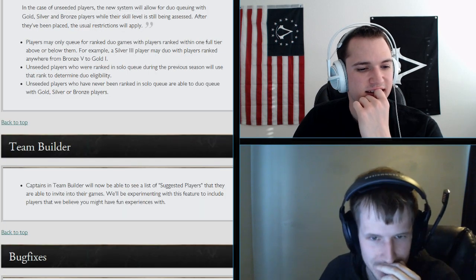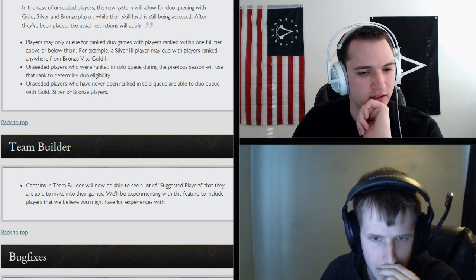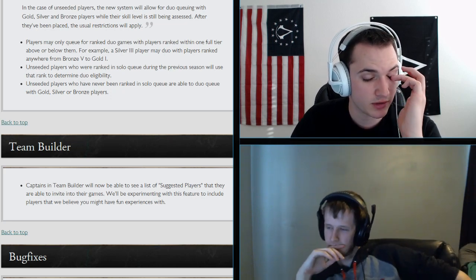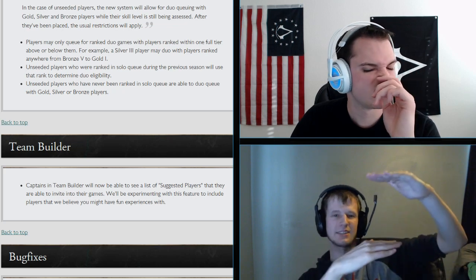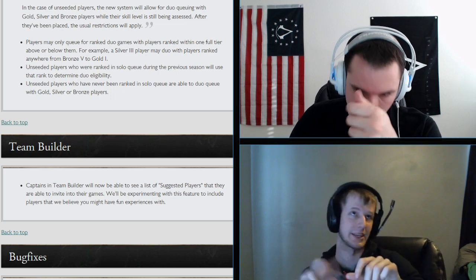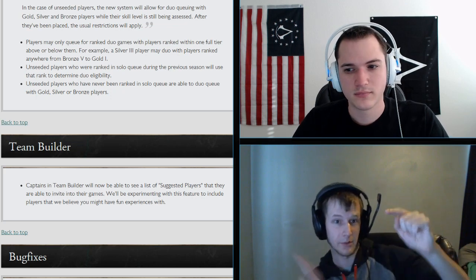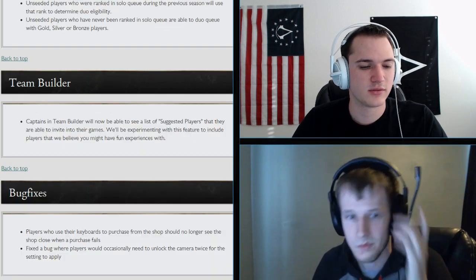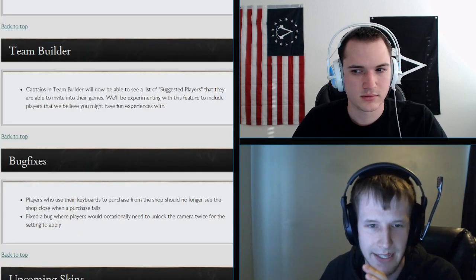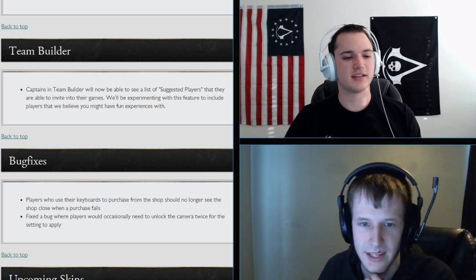Team Builder update: the captain is now able to see a list of suggested players they can invite to their game. Instead of waiting for a random person to pop up, you'll get a list and choose who you want. Team Builder is a great idea but finding a support or jungler still takes a long time.